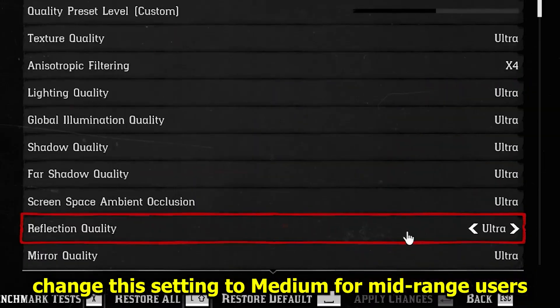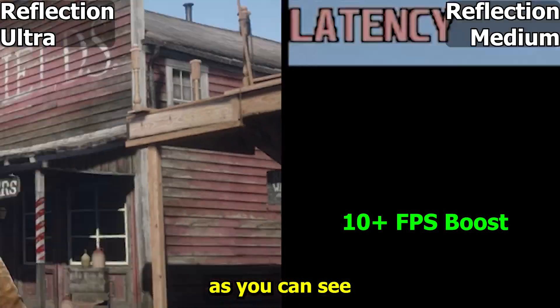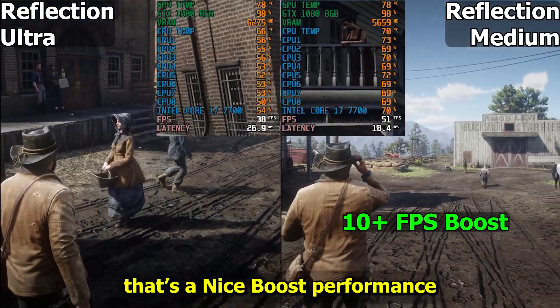My recommendation is to change this setting to medium for mid-range users and set it to low for low-end PC users with minimal visual quality loss. As you can see, I've set reflection quality to medium and now I'm getting around 10 more FPS. That's a nice boost.